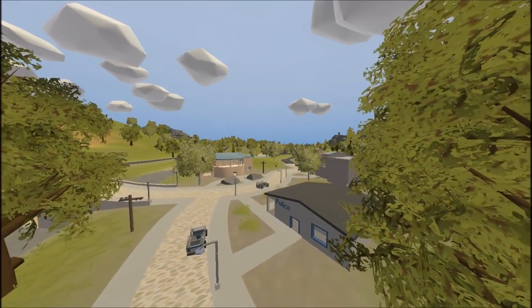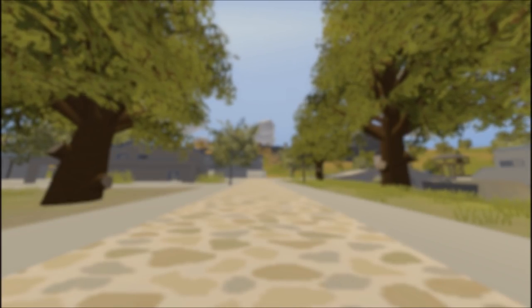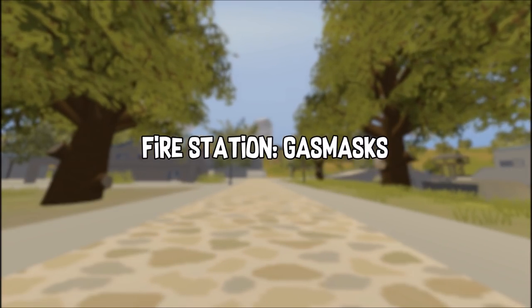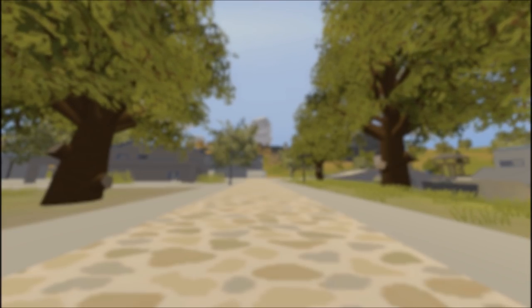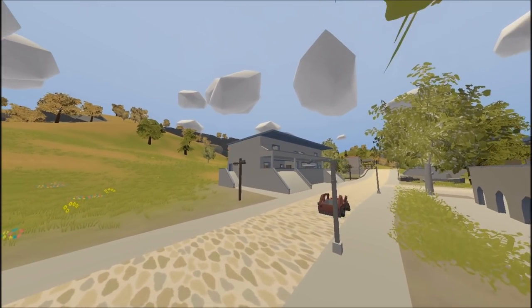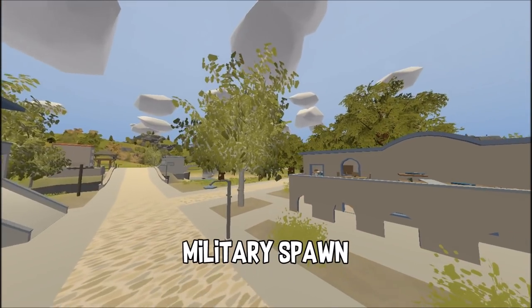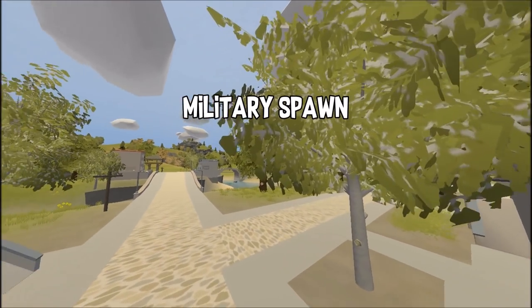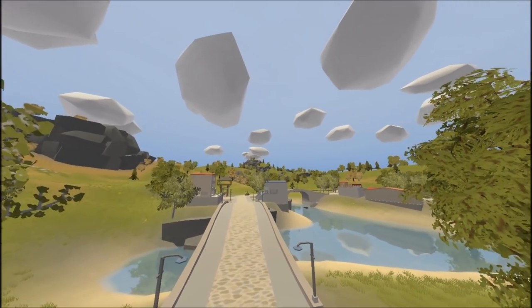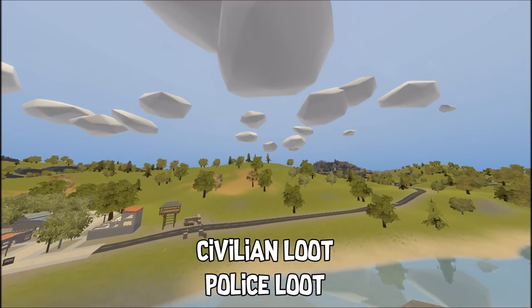Next we have Farsala, probably one of the biggest towns in the new Greece map. Farsala has a fire station where you could get gas masks. Gas masks are really important in this map because there are dead zones, and the main military base is in the dead zone — so obviously you would need a gas mask to go there. There's a military spawn where you could get grenades and attachments. I've really noticed that in this map you can get a lot of attachments, which are really easy to find. Other than that, normal civilian loot and police loot like Cobras, blunt forces, and police clothing.